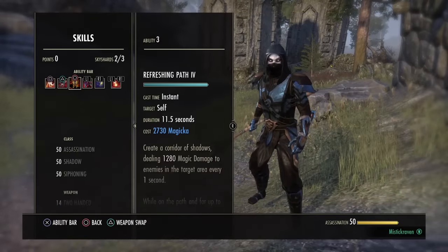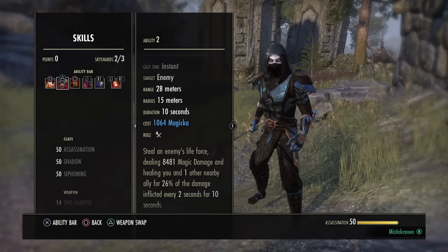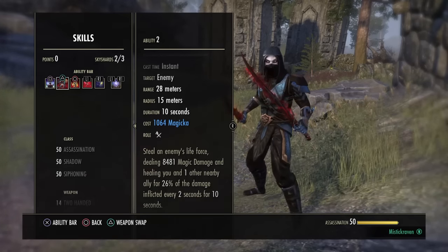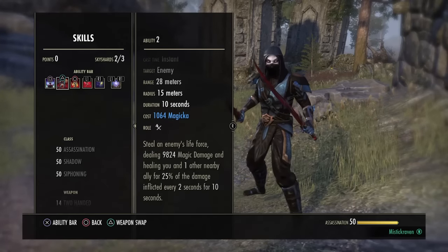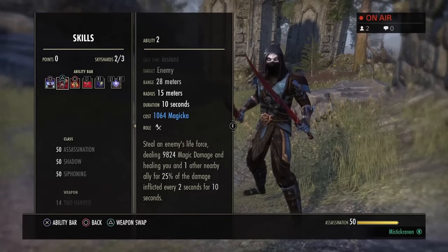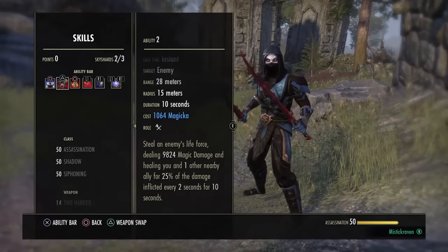Another thing I want to go ahead and show you right off the gate is what it's doing before any changes. We have a 9,824 base on this bar. This is just to show you guys what the tooltip is showing - nothing else is implied, just something so simple.